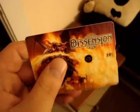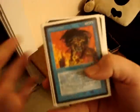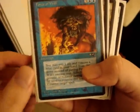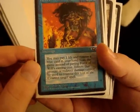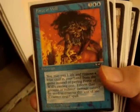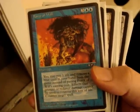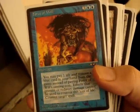Force of Will — a five-casting counterspell. You may pay one life to remove a blue card in your hand from the game instead of paying Force of Will's mana cost. Effects that prevent or redirect damage cannot be used to counter this loss of life. Counter target spell. Basically, what this card does is if somebody has a first-turn kill deck, you can remove a blue card from your hand instead of paying five mana, pay one life, and counter target spell.